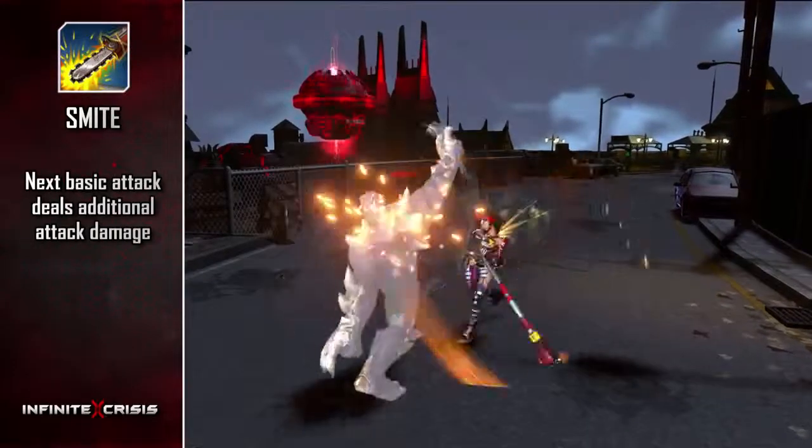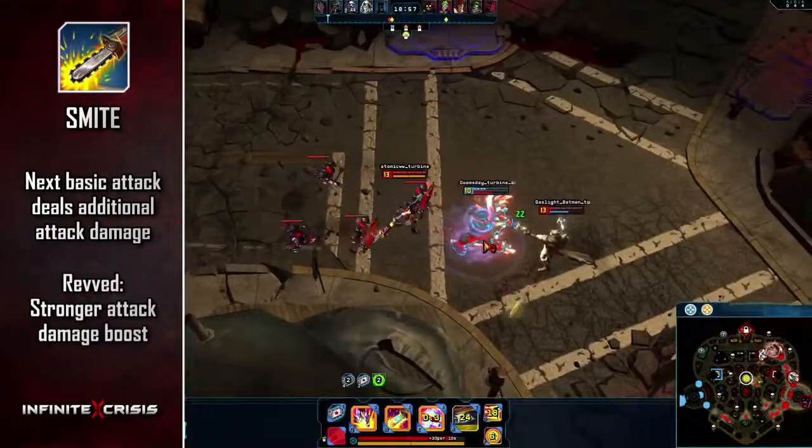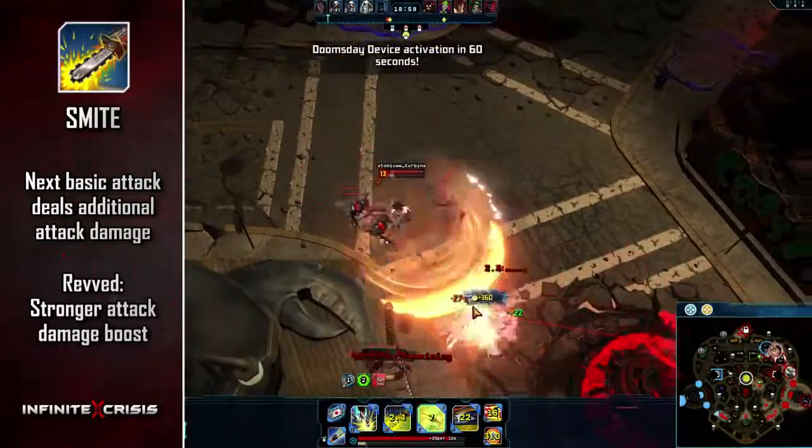Use Smite to gain a five-second buff that causes her next basic attack to deal additional attack damage. Rev'd Smite receives a significantly stronger attack damage boost.